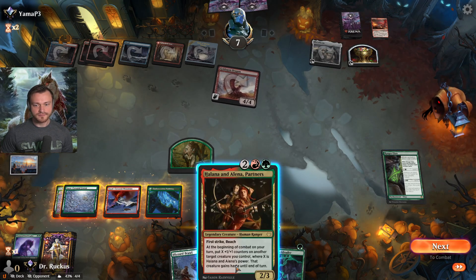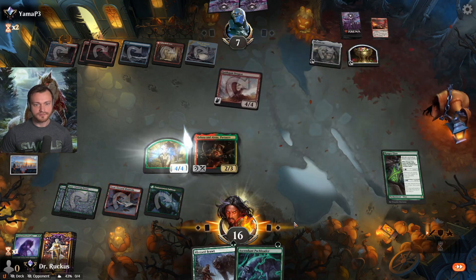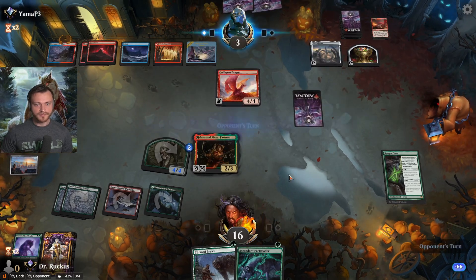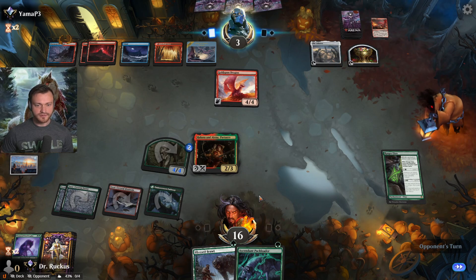You're definitely coming down. Get in there for four — opponent down to three now. So long as Halana and Alena sticks around, we can give the next thing haste as well — we have lethal in a lot of different ways currently.